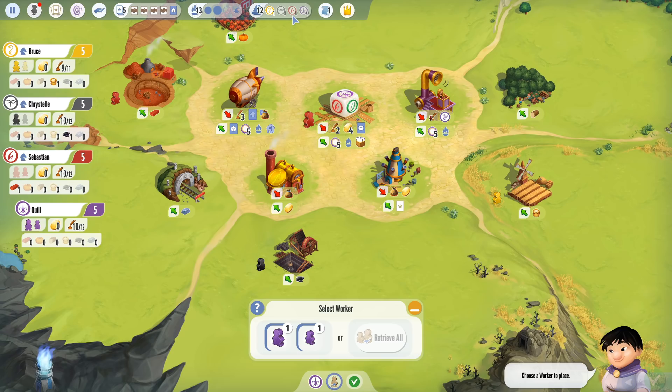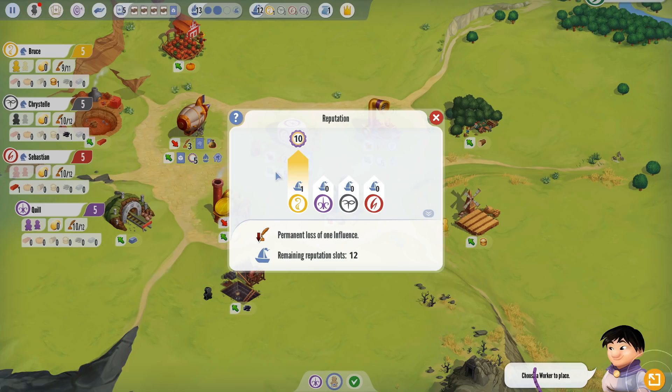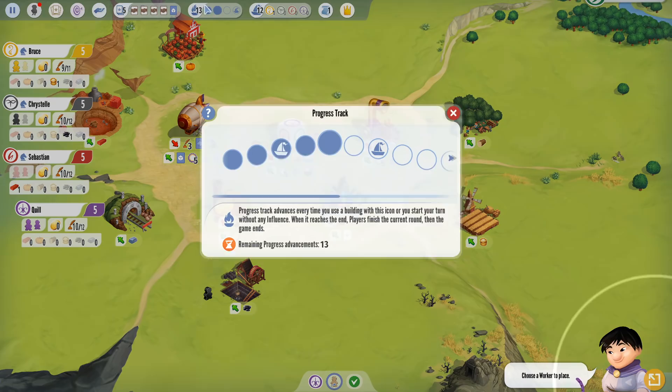Your influence will reset to 12 next game, but everything else carries over — which is kind of nifty. We should also talk about the reputation track. Basically, sometimes you will be allowed to take one of your influence markers and put it on your reputation track. At the end of the game, the person with the most reputation gains 10 bonus victory points. Second place gets seven, third gets around three or four, and after that it's zero. Ties are generous — if two people are tied for most, they both get 10.